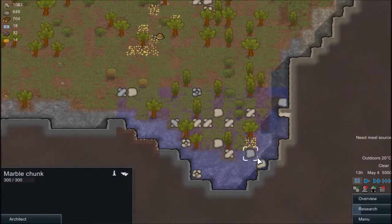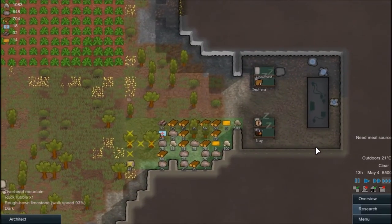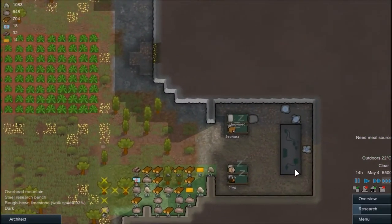Okay, so what do we have here? We have a lot of limestone. I think all of our walls will be limestone. Alright, so they're done their growing zone — that's a huge amount of meat we can get from those muffalos.